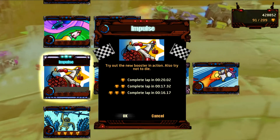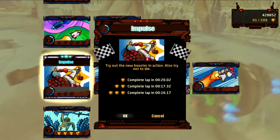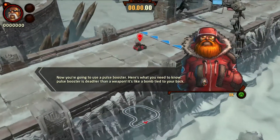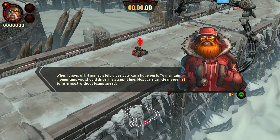Try the new booster in action. Also try not to die. Still introducing new items. Now you're going to use a pulse booster. Here's what you need to know: the pulse booster is deadlier than a weapon — it's like a bomb tied to your back. When it goes off, it immediately gives your car a huge push. To maintain momentum, you should drive in a straight line. Most cars can clear very flat turns without losing speed.